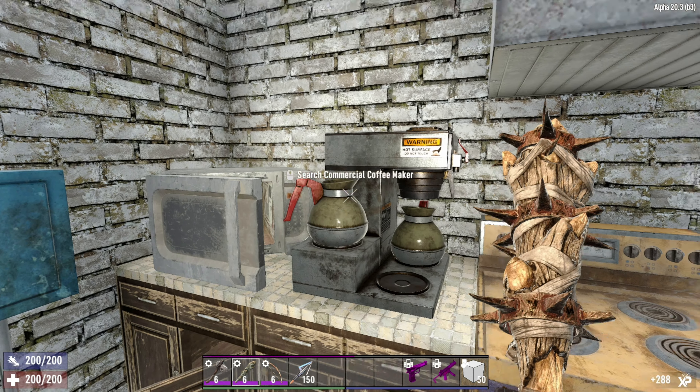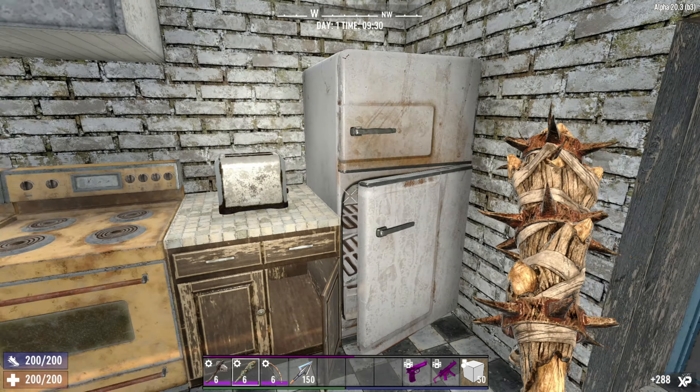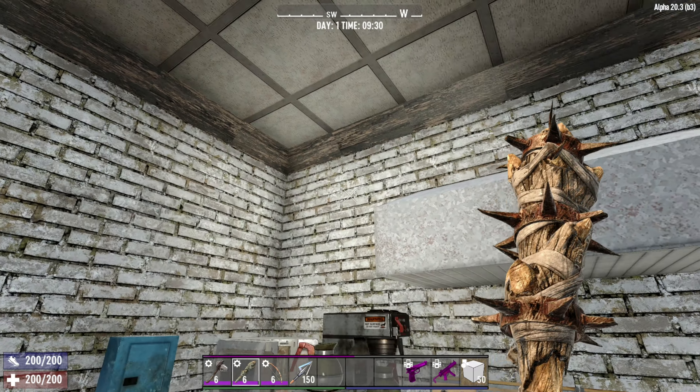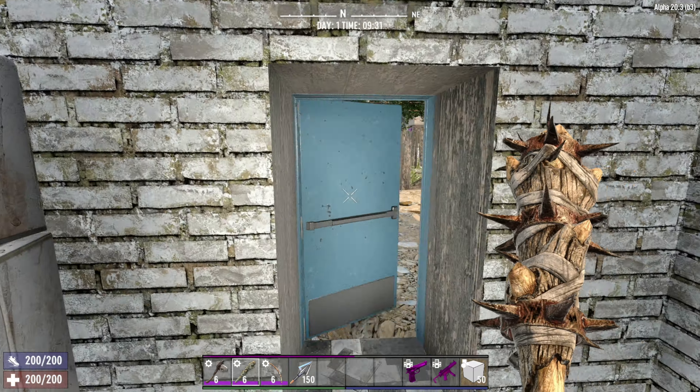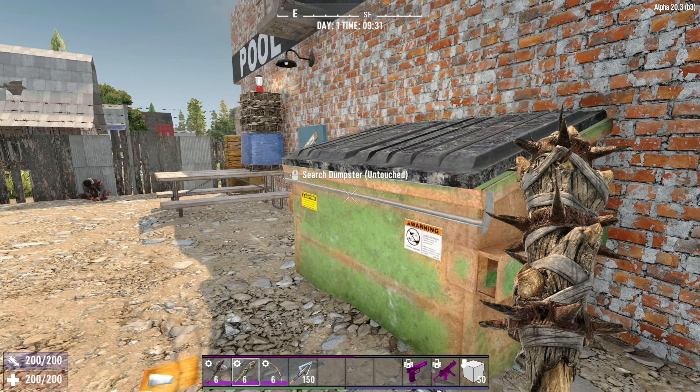A coffee maker, a cooker, and maybe some other bits and bobs. Sometimes the fridge spawns for you, sometimes not. But nothing else much really. So into the back area here - more dumpster action and a zombie that's not waking up.